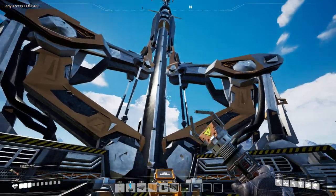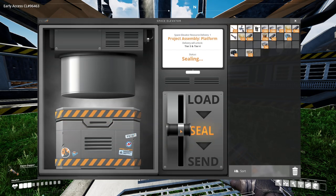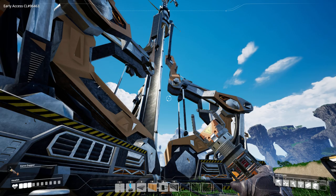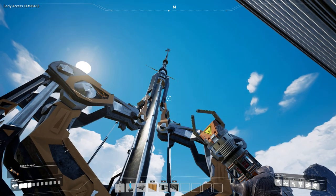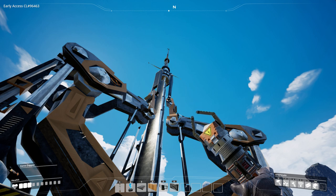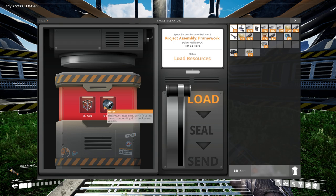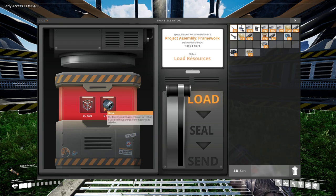Sealed it. Do we see anything happening? Now let's send the delivery. Okay, the texture is freaking out a little bit - that's totally not ruining this moment for me. Can we move to a different angle so it stays fixed? No, we can't. There we go - we have blasted all of our resources off into space for no feasible reason that I can yet understand. But we did it. Now what happens? Next you want 500 modular frames and 150 motors. Well, I guess that's going to take a while, especially since I do not have the ability to craft motors yet.